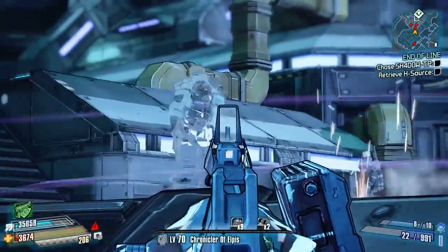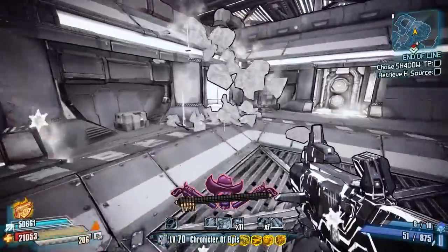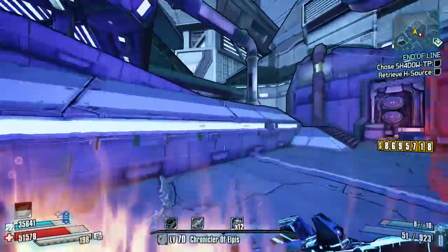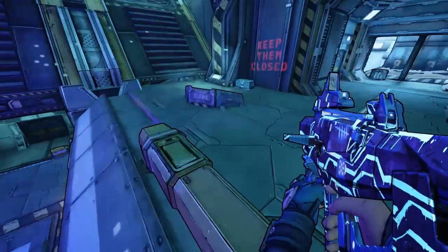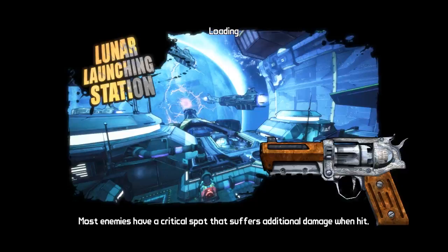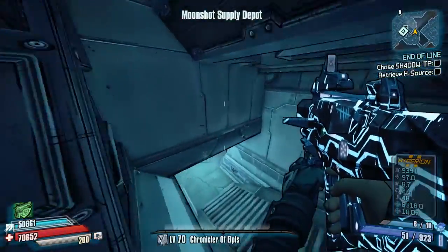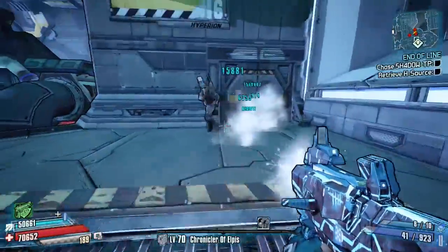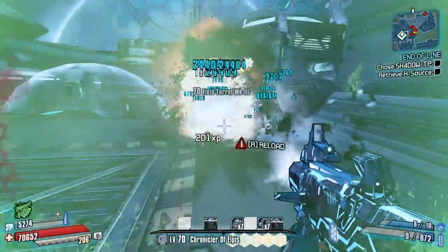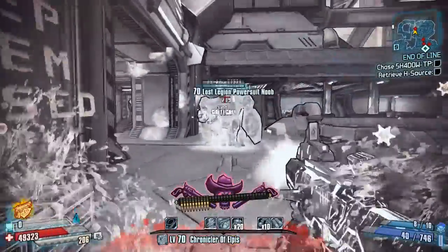Let's get a bit of Tombstone going here. Power suit noob should be a lot easier now - just keep doing that and hopefully we'll get a shooting star pretty quickly off this guy. He's not the best for dropping it, but it's a nice short run so I don't mind farming him. Hopefully this guy will not take very long today and then we can head back over to Borderlands 2.